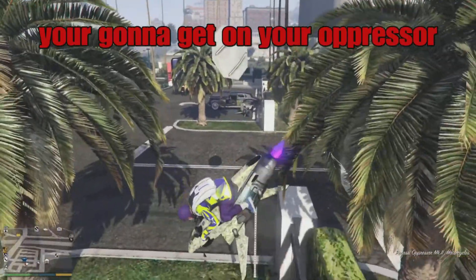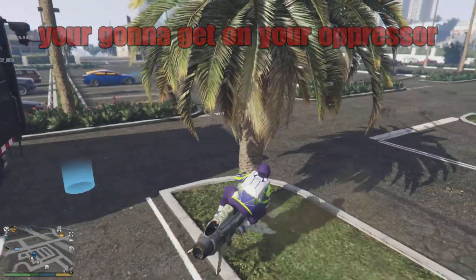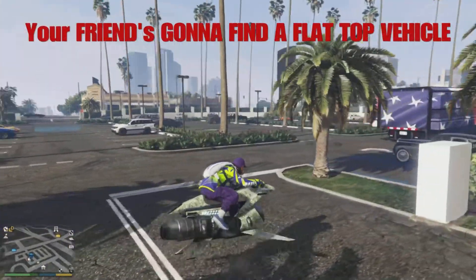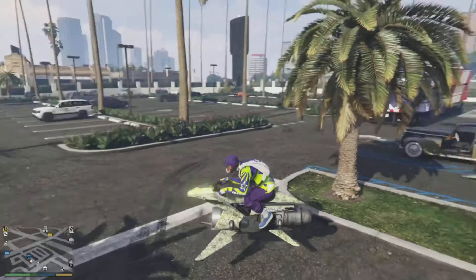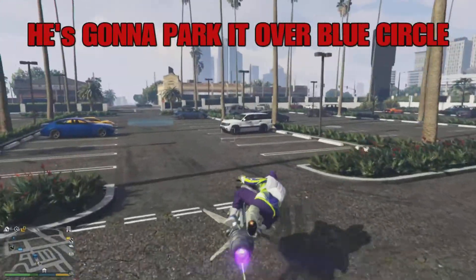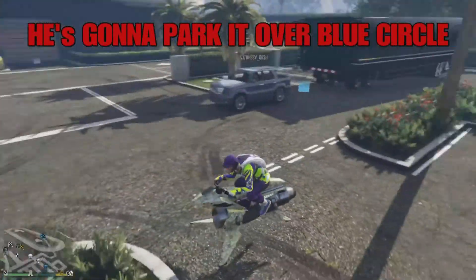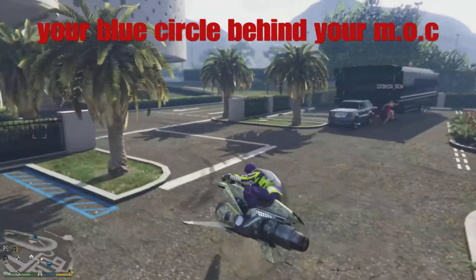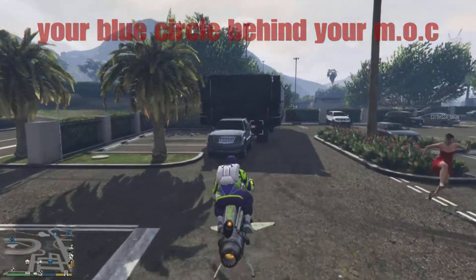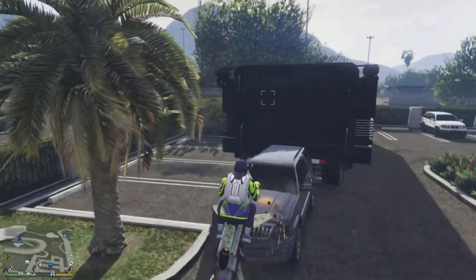What you guys want to do right here is you guys want to get on top of your oppressor and your friend is going to go look for a flat-top vehicle, something smooth where you guys can set your oppressor right on top of it. Now you or your friend can take that street car and back it up in the back of the MOC and make sure it's hovering over the blue circle. Make sure it's covering that blue circle right up.